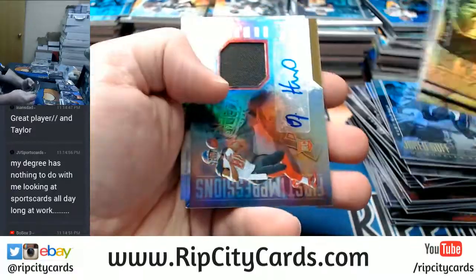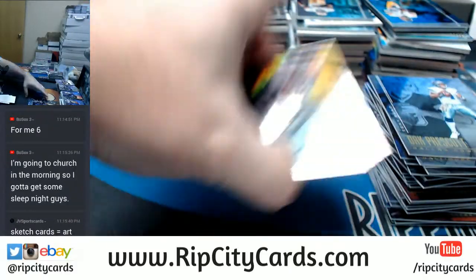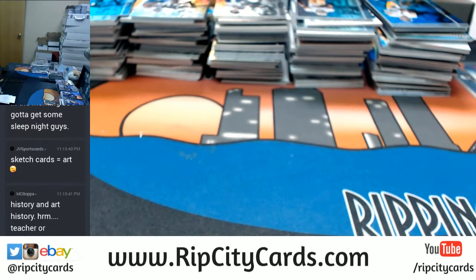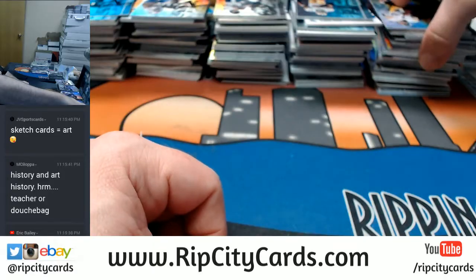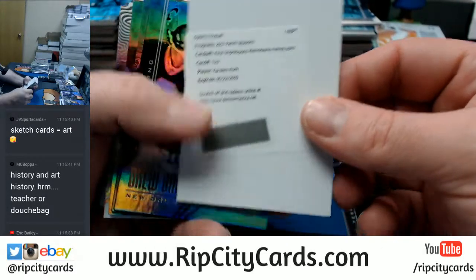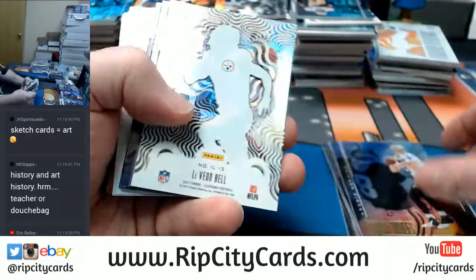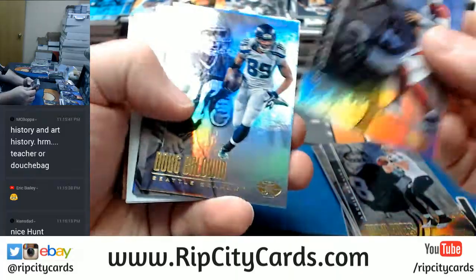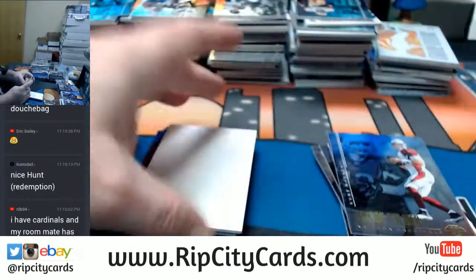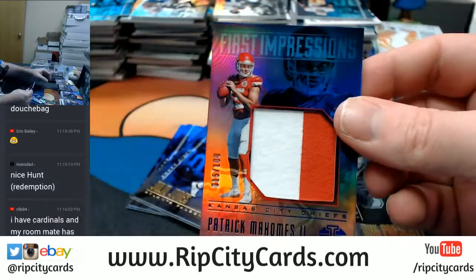Tom Brady. OJ Howard patch autograph, Buccaneers. We have got a first impressions memorabilia autograph for the Chiefs — Kareem Hunt. Nice card. Joe Montana, Lynn Dawson — that is Chiefs and 49ers, going to be a random. Mahomes to 100, two-color.